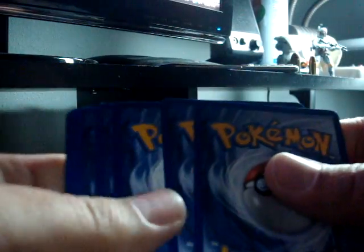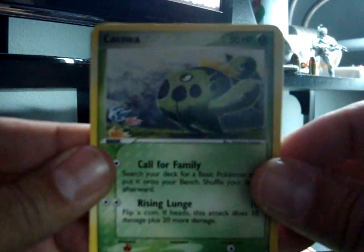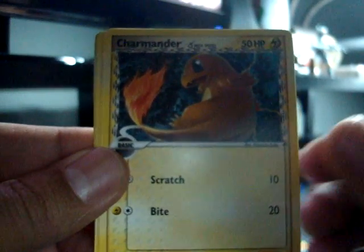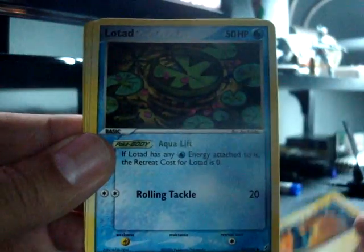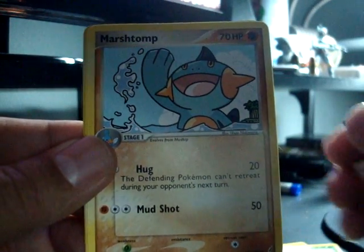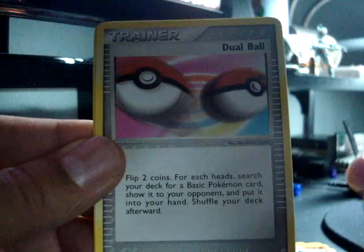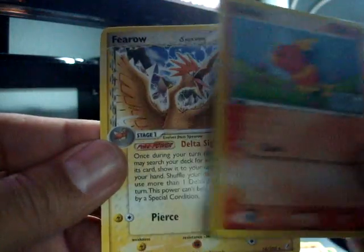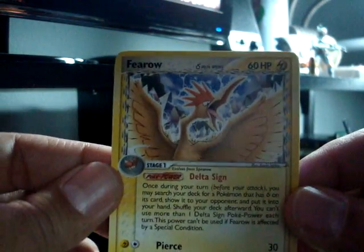EX Crystal Guardians. I'm stoked about that Rayquaza card, that's pretty cool. Okay: a Cacnea, a Cacnea, Mudkip, Charmander, a Lotad, a Bulbasaur, a Marshtomp, a Dual Ball Trainer, a Torchic Reverse, a Torchic Reverse, and a Farrow. Pretty cool.